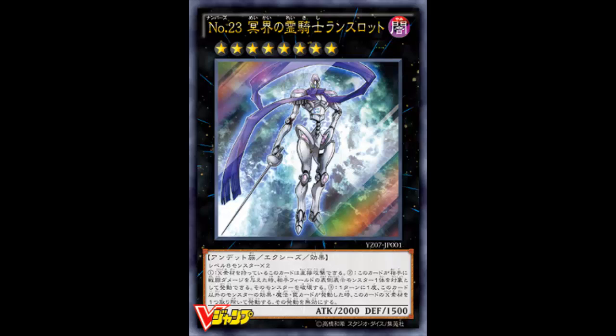When this card inflicts battle damage to your opponent, you can target one face-up monster your opponent controls and destroy that target. So not only do you get a free direct attack without touching the XYZ materials — just wham, hit directly — you also get a bonus effect to pop a face-up monster. Yeah, that's totally fair. Then once per turn, during either player's turn, when a spell, trap, or another monster's effect is activated, you can detach to negate that activation.